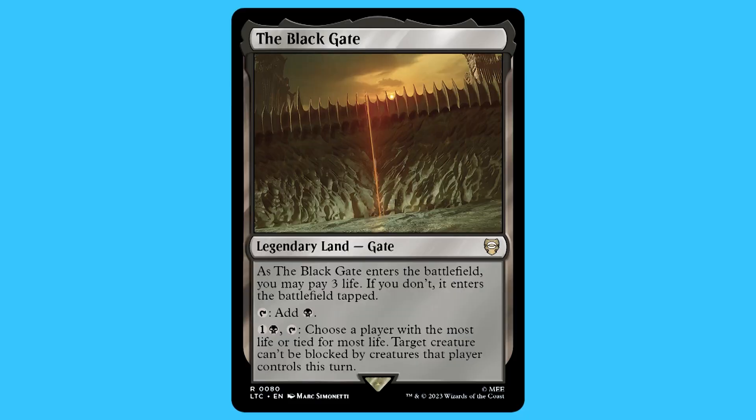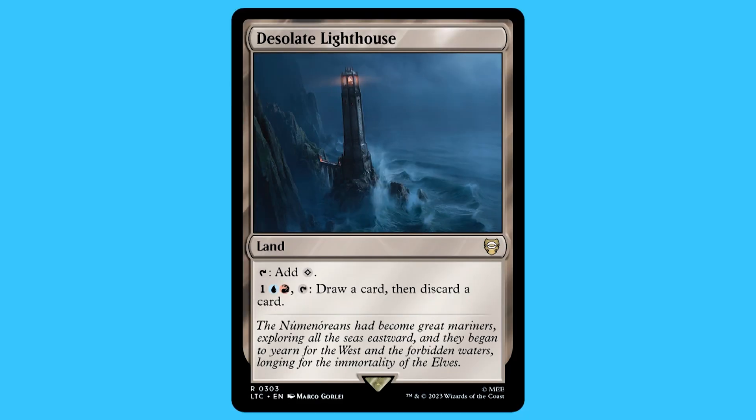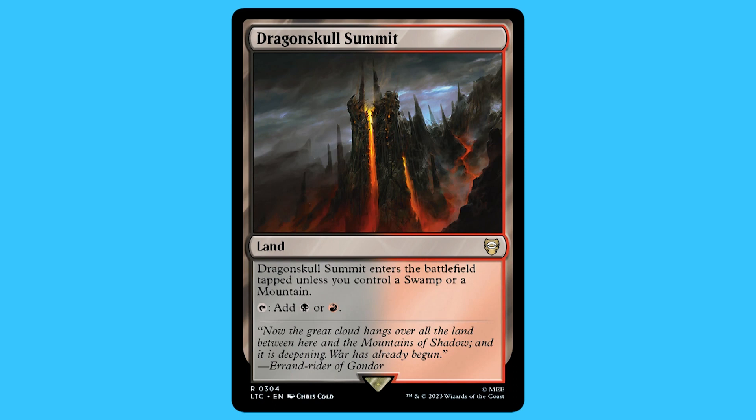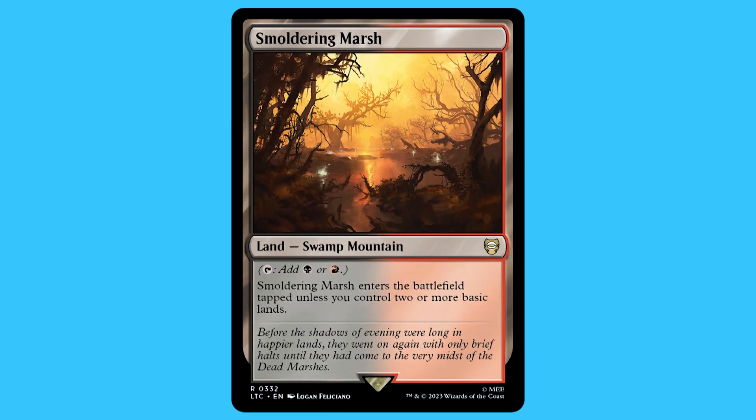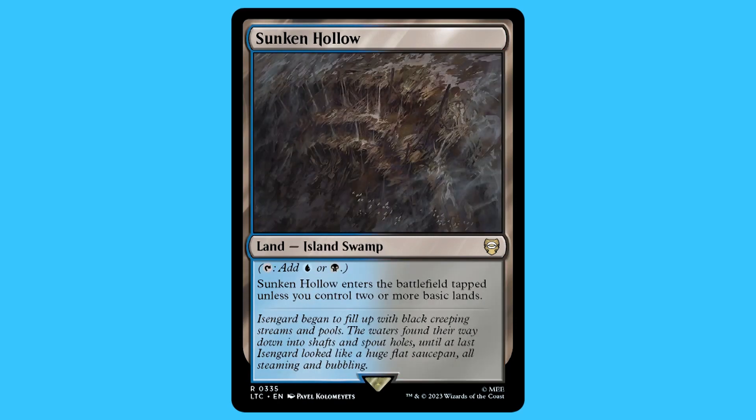Finally, the lands. There are 38 lands and a lot of them are surprisingly good. I always love that when there's a three-color commander deck they add a tri-land. The lands I think are good: the Black Gate, Desolate Lighthouse, Dragon Skull Summit, Drowned Catacomb, Frostboil Snarl, Smoldering Marsh, Sulfur Falls, Sunken Hollow, and Crumbling Necropolis.